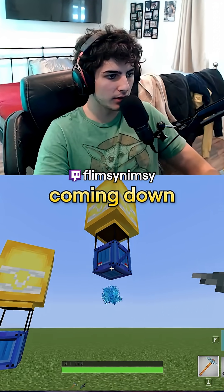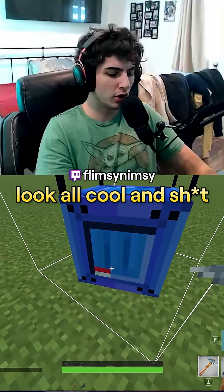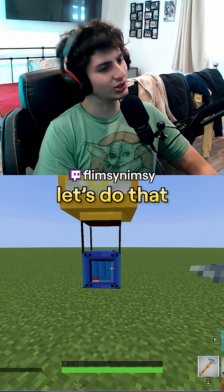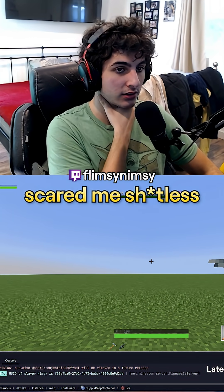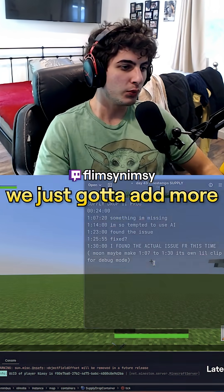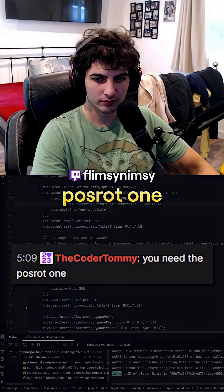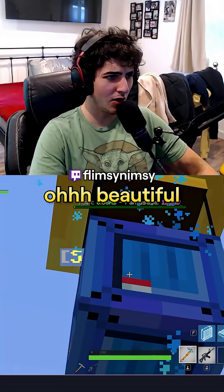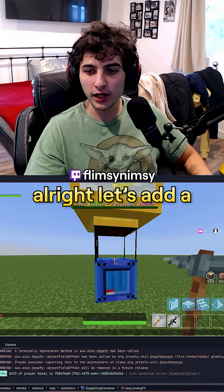We have a supply drop, it's slowly coming down. Next thing we got to do is add some little arrow effects at the bottom to look cool and a little landing effect — that'd be kind of fire. It opened, oh my god. We do have sounds, we just gotta add more. The text doesn't move with the supply drop; I needed the position rotation — look at that, beautiful.